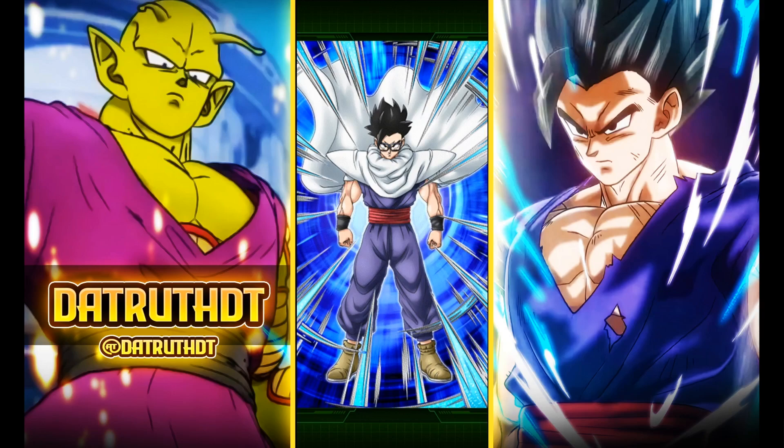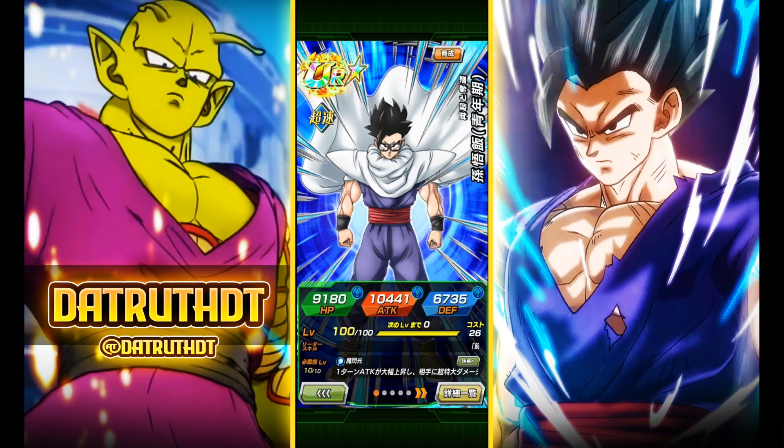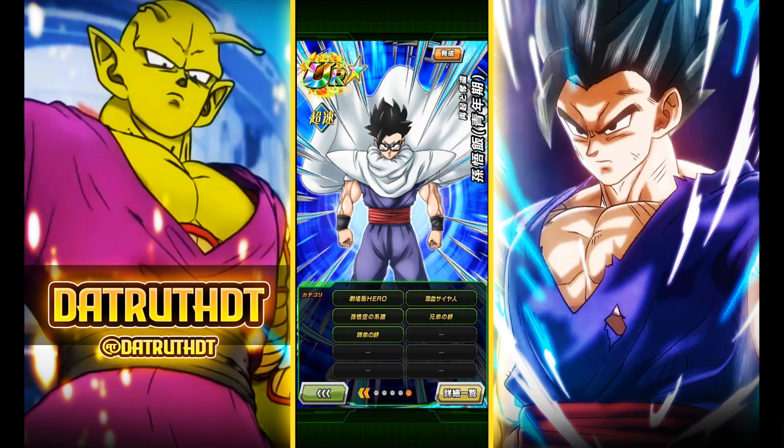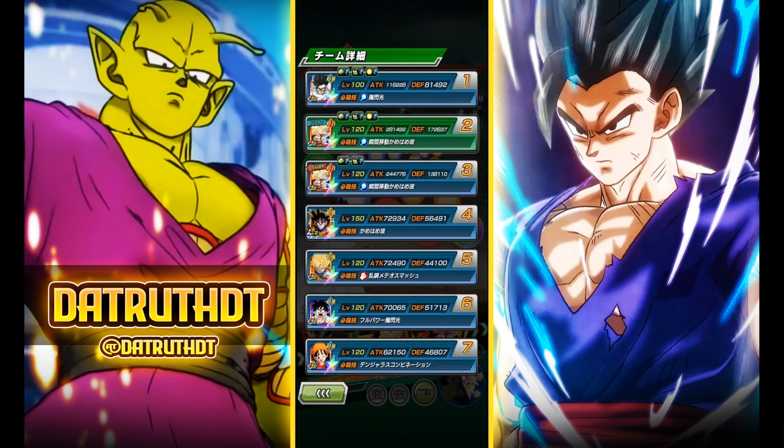Alright guys, we're back for another Dokkan Battle video. Today we're going to take a look at this guy — our first taste of Dragon Ball Super: Super Hero in game. This is the new free-to-play Gohan. We have him at full level 10 links. Now there are a couple of things — number one, don't expect this performance to be too good because this is only a free-to-play SSR, and he doesn't even have his awakening yet.